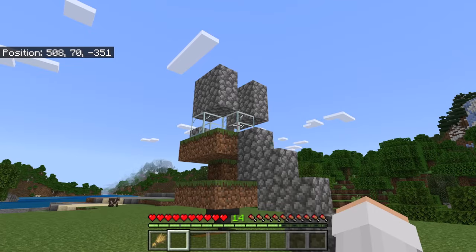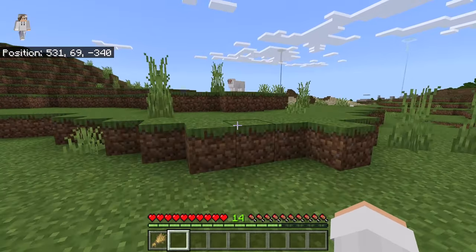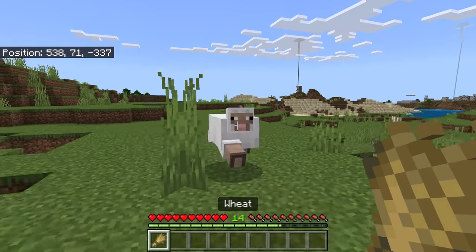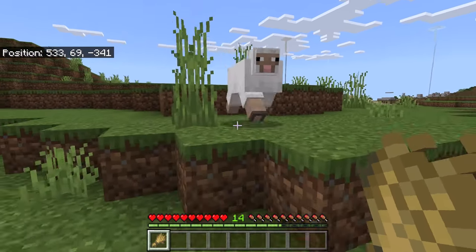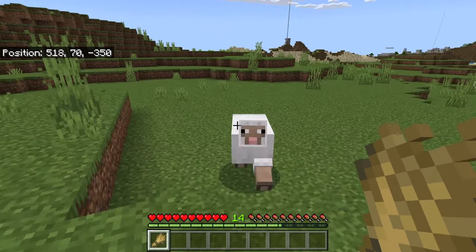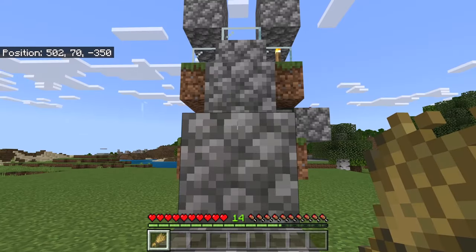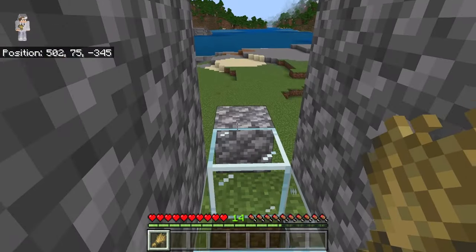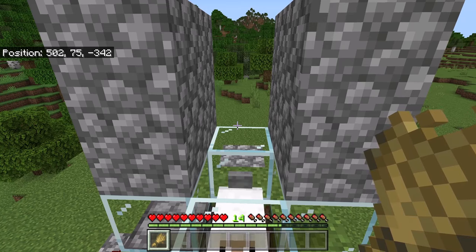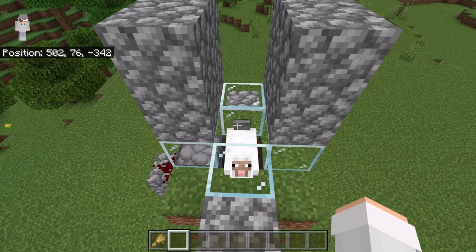After you have placed those blocks, find a sheep. Once you have found a sheep, hold wheat — that should cause the sheep to follow you. Now walk over to the farm. After you are at the farm, walk over here, then jump over to that spot. As you can see, the sheep should walk into that chamber. After there is a sheep in that chamber, break this button and these blocks.